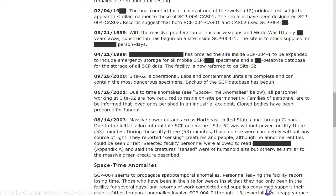September 25th, 2000: Site 62 is operational. Labs and containment units are complete and can contain the most dangerous specimens. Backup of the SCP database has begun. January 25th, 2001: due to a time anomaly — see Space-Time Anomalies below — all personnel working on Site 62 are now required to reside on-site permanently. Families of personnel are to be informed that their loved ones perished in an industrial accident. Clone bodies have been prepared for the funerals.